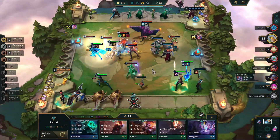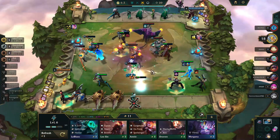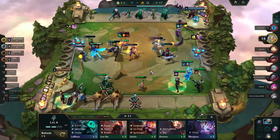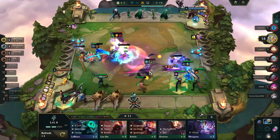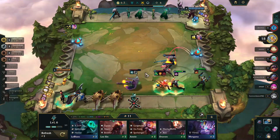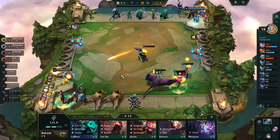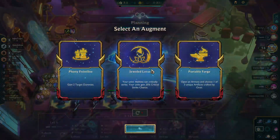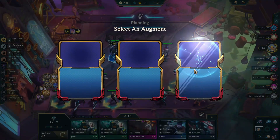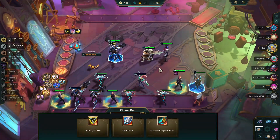This team is really strong with a Duelist Hacker Bel'Veth — she's going to be attacking fast and gaining health back, so that's going to be very, very hard to beat, especially after they chew through our front line, because the back line of Infiniteam just isn't that strong. It's time for our final augment, and I decide to go with Portable Forge, because I'm already getting one Artifact, so this will give me a chance for two.